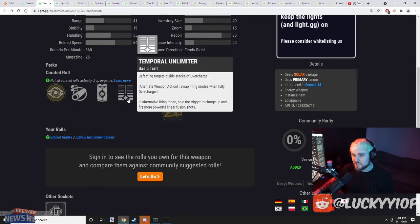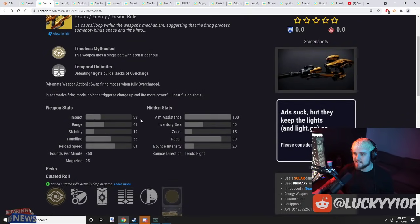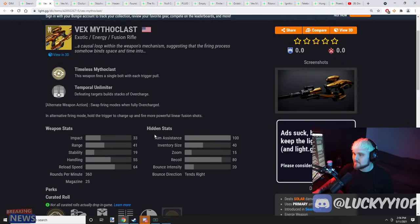Only time will tell once we can get our hands on this — it's going to take 11 days to get into the raid from now, but very exciting. It also has a 100 aim assist stat, so this thing is looking a bit scary. Someone mentioned the catalyst increases stability with stacks of overcharge, which is really interesting. I couldn't find that on light.gg, but if that's what it does, that's really cool. Make sure to subscribe if you enjoyed — I'll see you in the next one, thanks for watching.